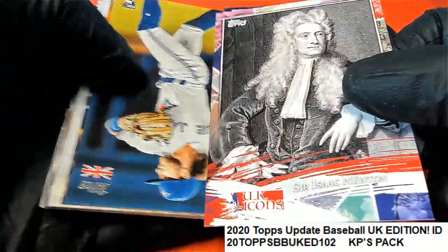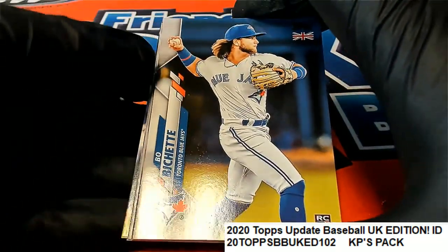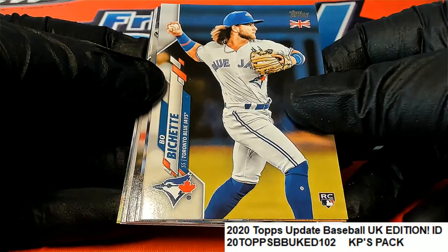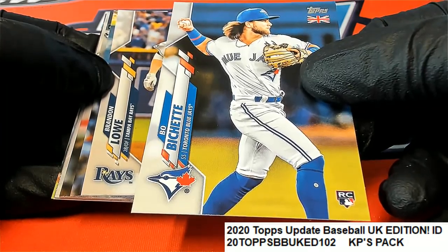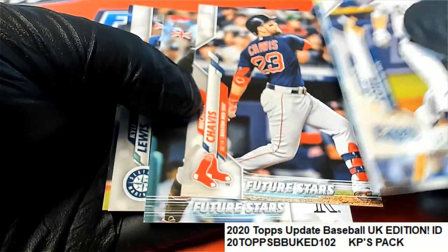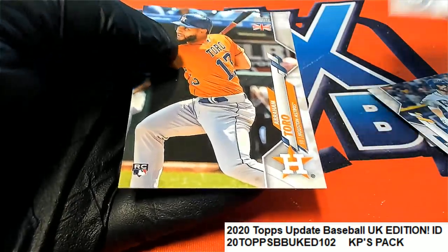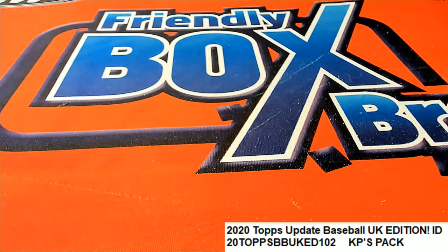So we have the Topps UK Icons, and that's a really nice Boba Shet rookie. I think that would be a variation if it was the United States version — I haven't seen that one too many times. That's a really nice Boba Shet rookie. And some nice Future Stars, and looky there — a Kyle Lewis rookie! Wow, pretty good pack there KP, two great rookie cards in this kind of unique UK Update. Not bad at all KP.